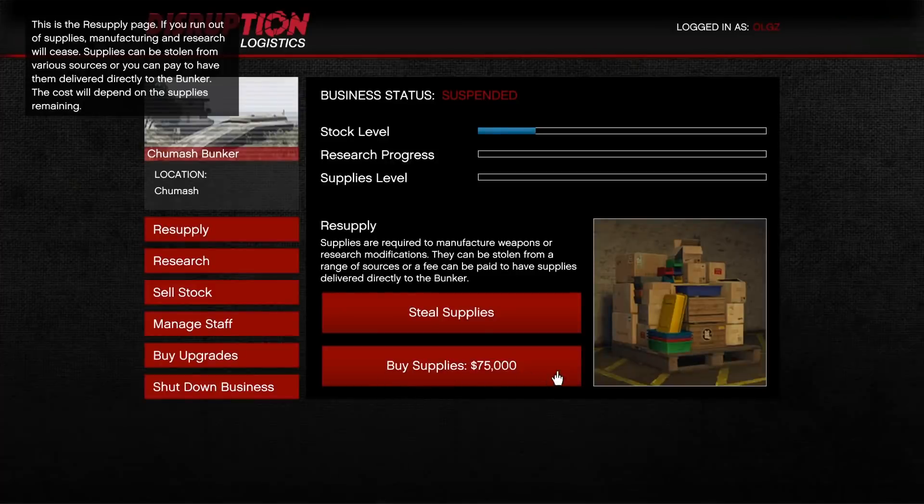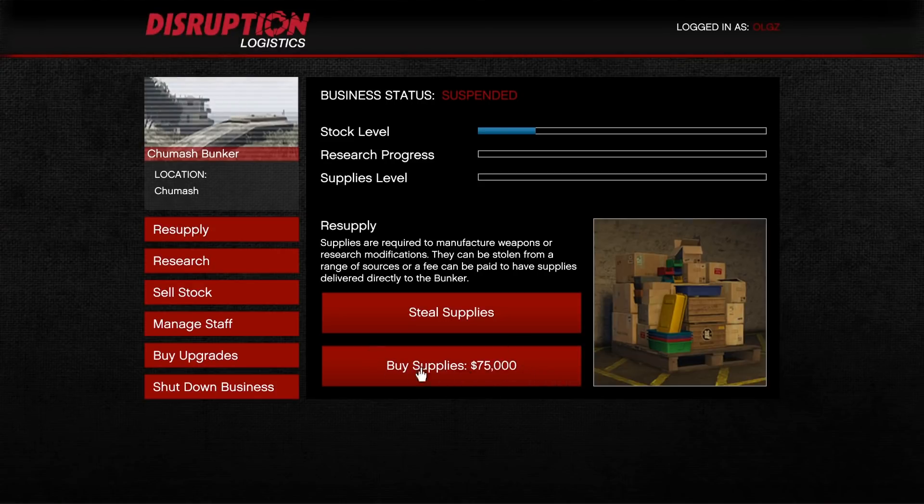First things first, I want you to go into your bunker inside the solo public lobby and buy one round of supplies for $75,000. We'll come back to this a little bit later.